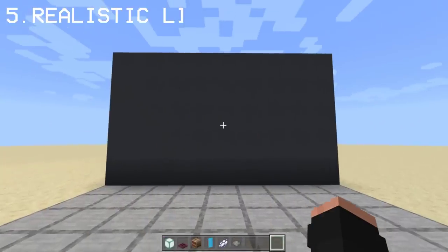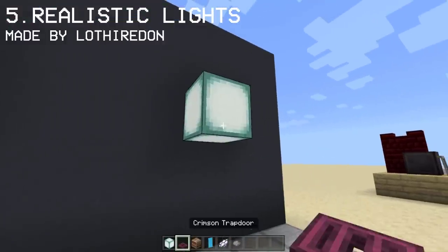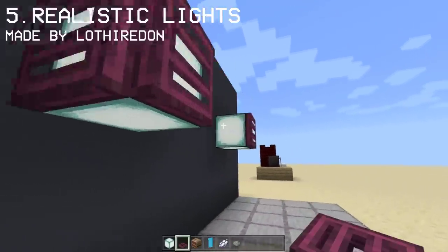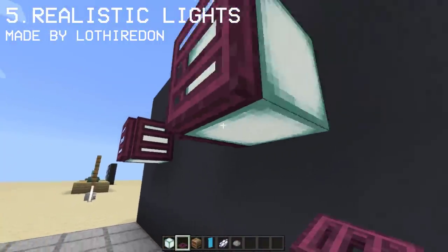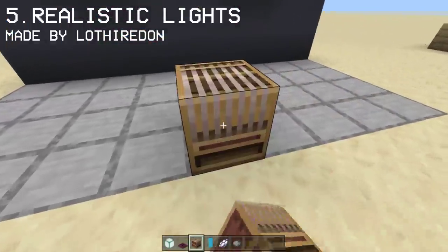Up next, we're gonna be making a realistic lighting effect made by a Reddit user, Lotherodon. For this one, we're gonna need lots of banners — 6 banners per light to be exact. We have 2 lights, making that a total of 12 banners. If you're having difficulty making this, you may pause the video anytime.